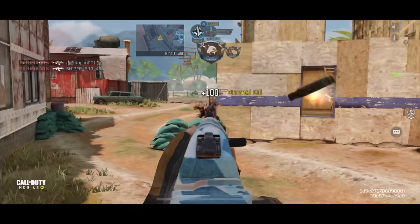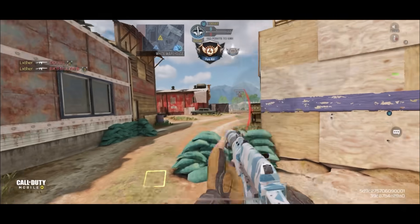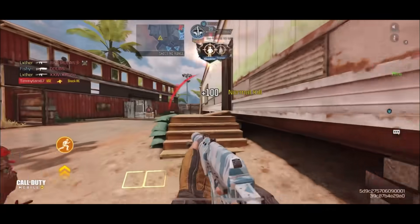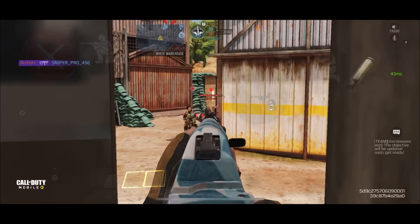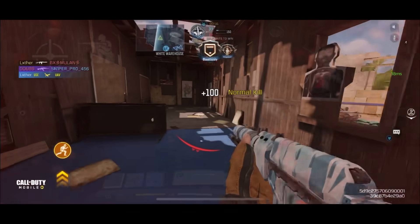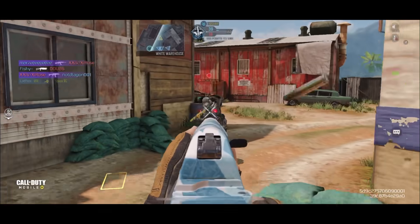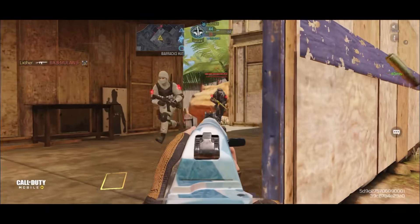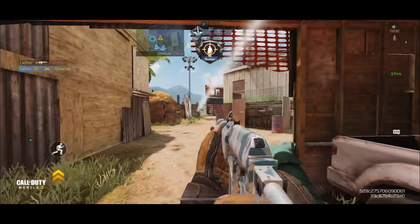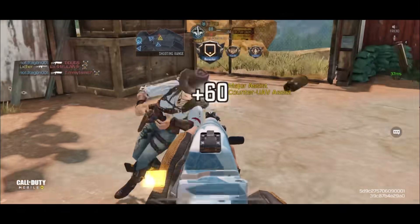Coming in at the number one spot we have the AS VAL — or ASVal, whatever you want to call it. This gun is insane — it is literally an SMG. It has a crazy time-to-kill, ADS speed, movement speed, ADS movement speed — it's got everything you want and it still has the feel of an AR especially at mid ranges. The only downside is at longer ranges due to bullet velocity, meaning bullets take longer to travel. This loadout does compensate for some of that bullet speed but doesn't completely fix it, so be mindful not to use this gun against snipers or DRHs at longer ranges.